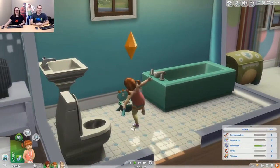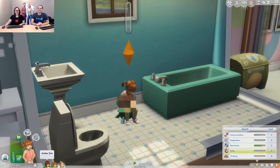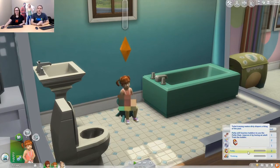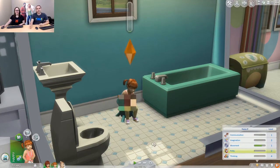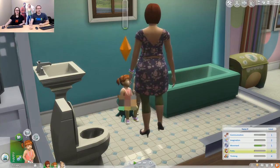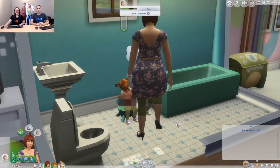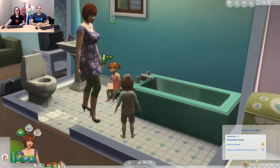She's going to go potty. You'll notice as she's going potty here, she's actually got a potty skill — similar to previous games. This is a small skill for toddlers, it only has three levels. The first level, they don't really know how to use the potty and they want the parent to help train them. Second level, she can use the potty but she's not very good — it takes a bit of time. And then at level three, she can go all by herself and she doesn't need any help.